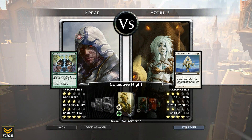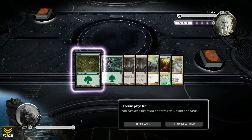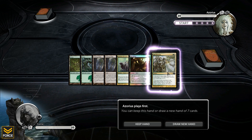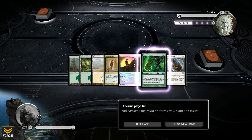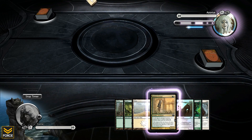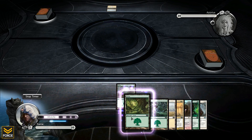Next opponent: Azorius. Azorius gets to play first. Let's take a look at my opening hand - really not that good, let's draw a new one. Alright, this looks a little bit better, we will keep it. And Azorius gets to play first. Let's see what this deck is all about. There is a plains, and that doesn't tell me much. We are going to open up here.